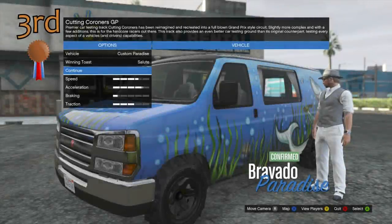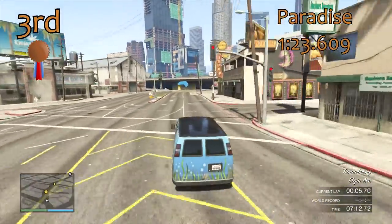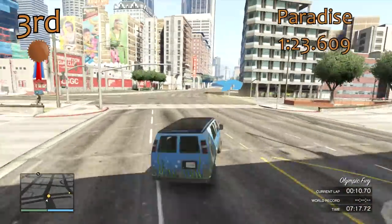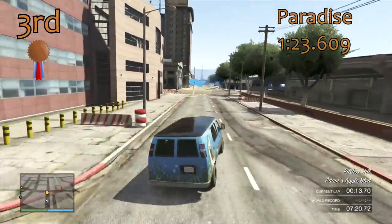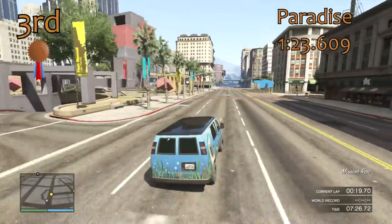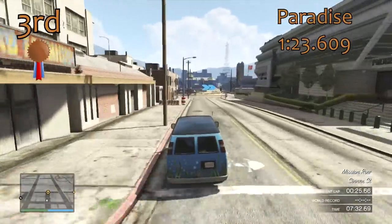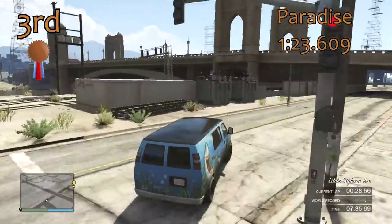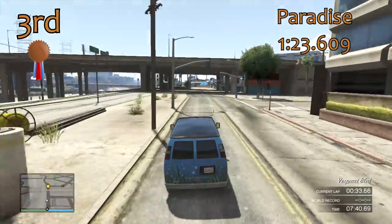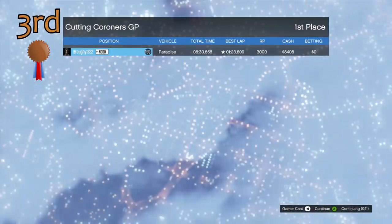Just ahead of the Minivan in 3rd place is the Paradise. The Paradise was a DLC vehicle — one of the first DLC vehicles in the game. You can store it in your garage, upgrade it, add the engine, turbo, all that stuff, and it gets a reasonably good lap time for the class: a 1 minute 23.6, a significant chunk taken off the Minivan. It's probably one of the better all-round vans — reasonably good straight line speed, reasonably good traction and handling in the corners. It's a reasonable option for van races.